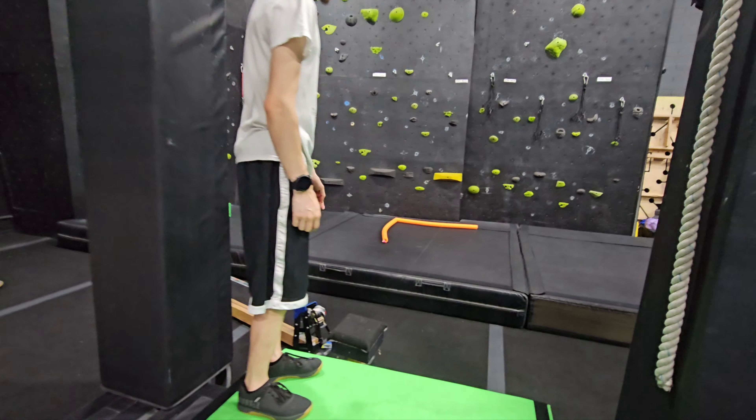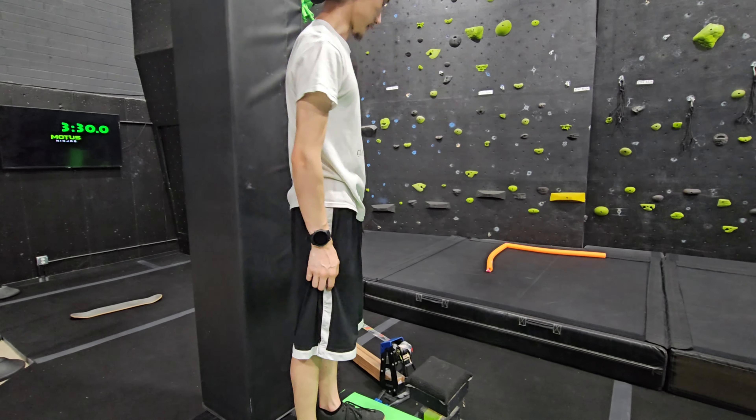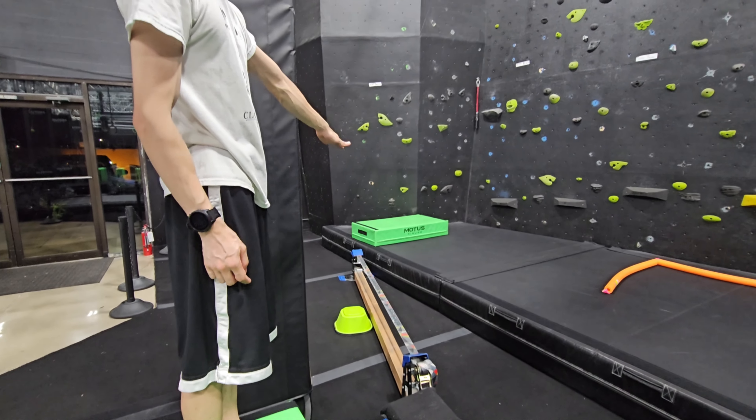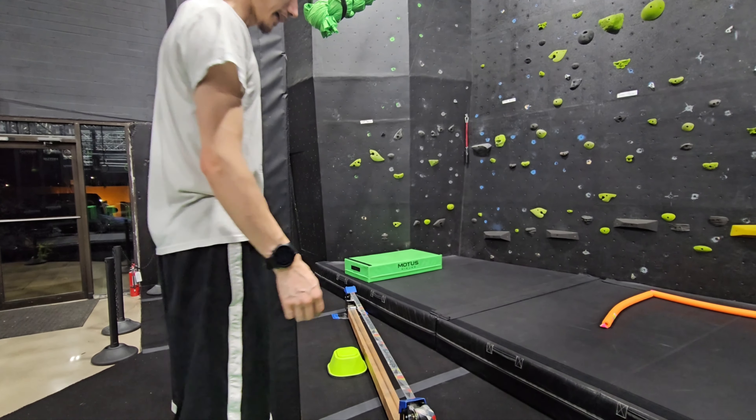Your next obstacle is going to be the spring step and slack line. On the slack line, you get the additional green step on the ground. Otherwise, you just get the top and the blue portion. You do not get the wood beam on the underside.